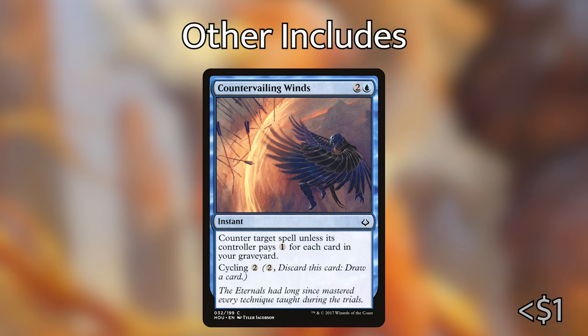We're also playing Countervailing Winds as more interaction. It's a counterspell that costs two and a blue, and it says counter target spell unless its controller pays one generic mana for each card in your graveyard. It also has cycling for two mana. With this deck, we're going to have a ton of cards in our graveyard from all the cycling we're doing, and oftentimes opponents are not going to want to — or even be able to — pay 15 mana. It's a really good counterspell in this deck, and if it's not useful right now, you can cycle it away and draw a new card.